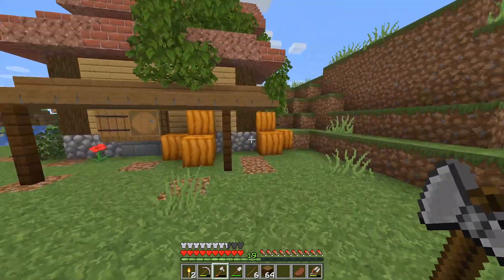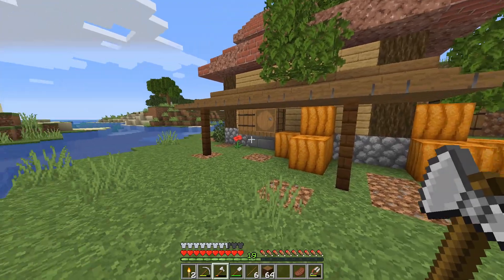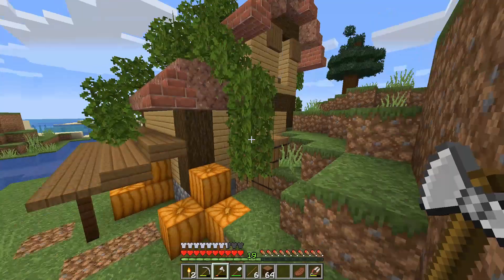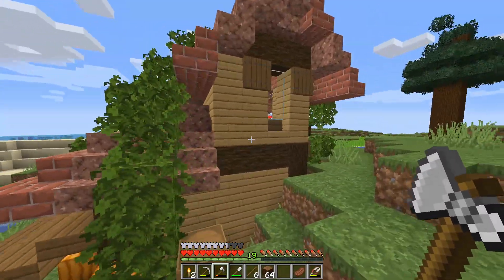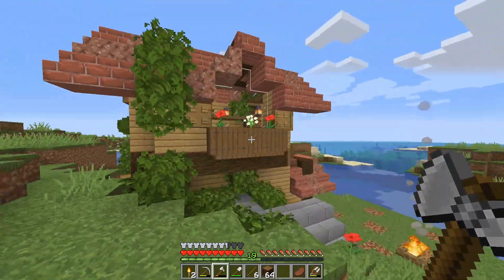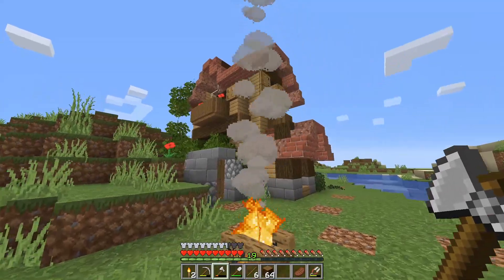We have the brick roof mixed with the granite here, and I'm a big fan of this. We have a little bit of vegetation storage. I actually found a village, and in that village, they had pumpkins. So, I grabbed some of those. I will need one for some pumpkin farm idea I have. But if we just take a quick look around, we're using a lot of different details to help improve this place.